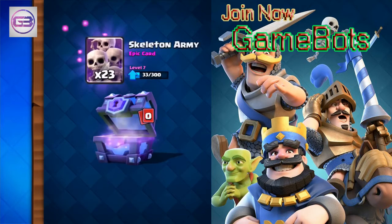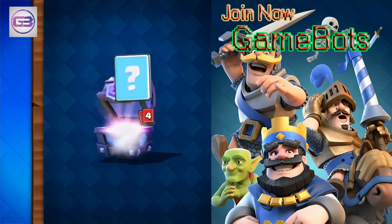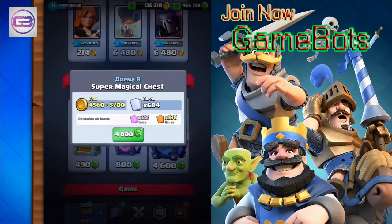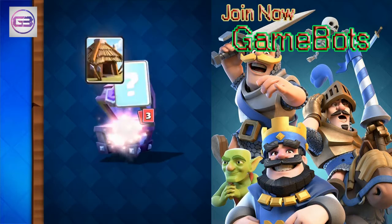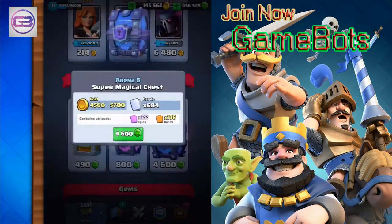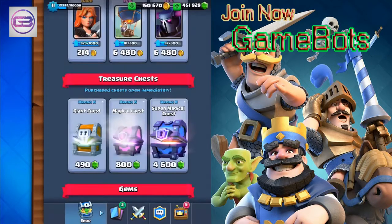Let me check our gems — still 451,000. We're going to have to get moving. Hog Riders max, Giants max. When you're maxed, I'll show you: you get extra gold — 2,000 — for having extra cards. Another Ice Wizard! Maybe we can get our legendaries up to four. Some Freeze, some Giant Skeletons.